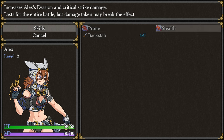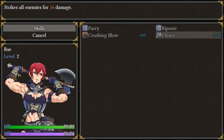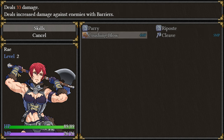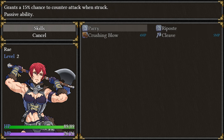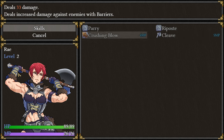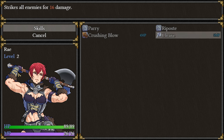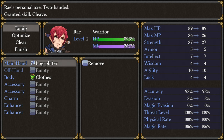Prone — reduce aggro, passive ability. Stealth lasts for an entire battle, but damage taken may break the effect. Backstab, Parry, Crushing Blow, and Cleave. Are these tied to weapons, or do they learn these naturally? 100% chance of counterattack when struck, and it increases aggro, but it only lasts for one turn. 15% by default. Can deal with barrier enemies. Strike all for 16. These are still tied to weapons.